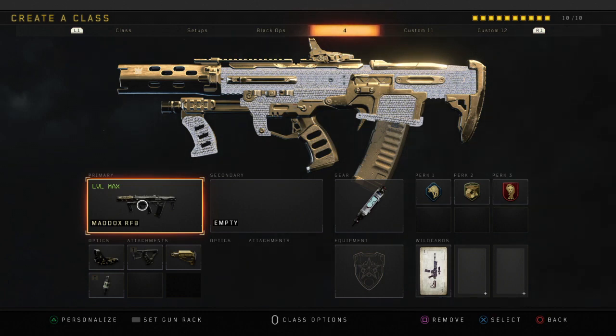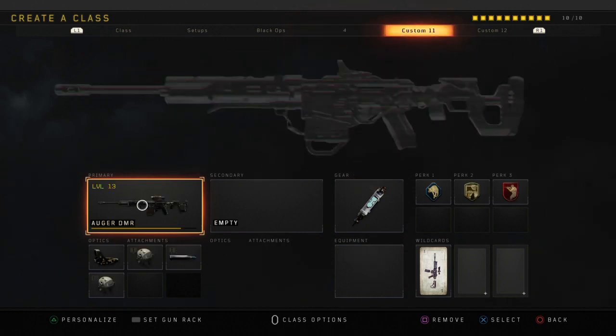You definitely want to have Stock on your assault rifle if it's available. Perks and gear are pretty much standard as before, except in this class setup I'm using Dead Silence instead of Ghost. Like I said — Ghost if you're playing solo, Dead Silence if you're playing in a party.